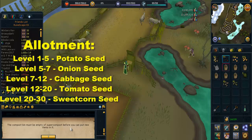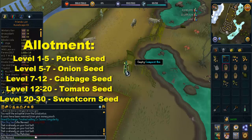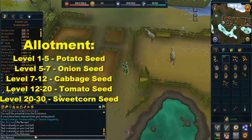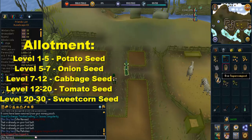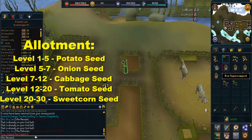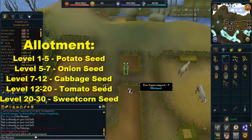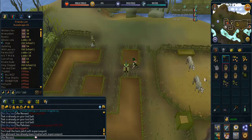I strongly recommend that you always plant the highest seed possible for your farming level. From level 1 to 5 plant potato seeds, level 5 to 7 onion seeds, level 7 to 12 cabbage seeds, level 12 to 20 tomato seeds, and level 20 to 30 sweetcorn seeds. All this information is also in the description area below.